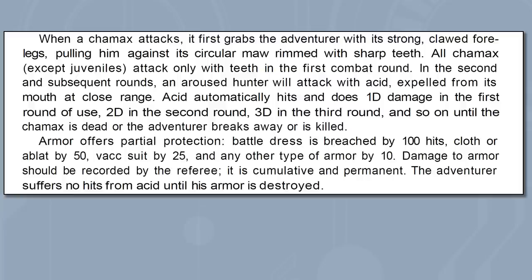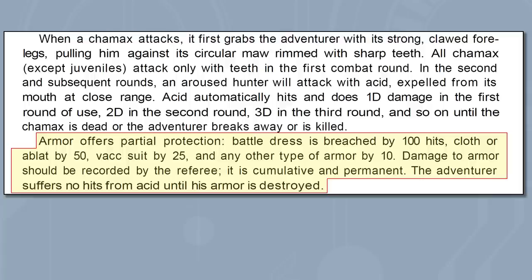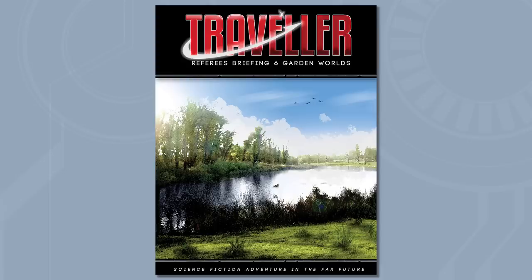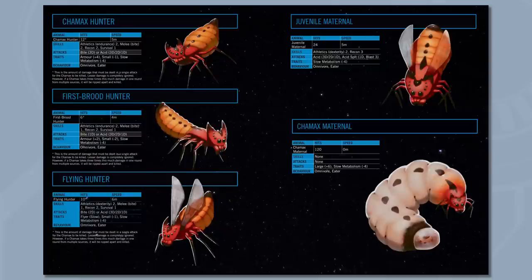Chamics attacking an armored character don't initially hurt the character but instead dissolve their armor. Converting this to Mongoose Traveller, I decided that for every five points of acid damage, a suit of armor permanently loses one point of protection value. Mongoose hasn't officially updated this adventure to the current edition — they did include a single Chamics Hunter in the Pirates of Dranax campaign, but with conventional hit points and no armor-dissolving acid. There's also Referee Briefing 6, linked below, which provides a much longer detailed description updated for Mongoose 2nd Edition, though they still don't dissolve armor with acid.